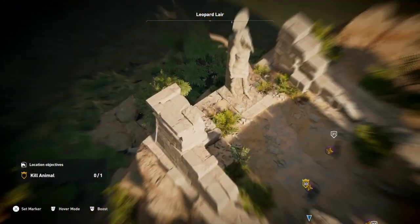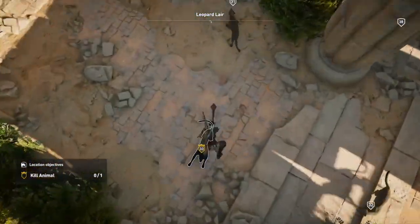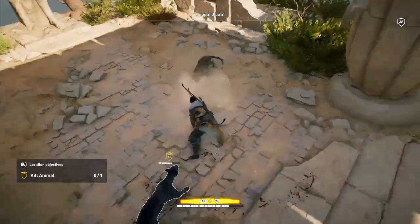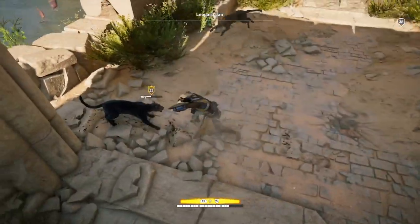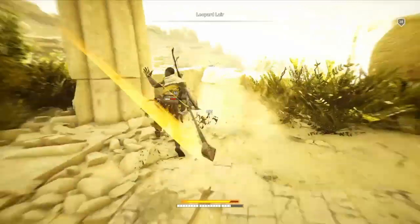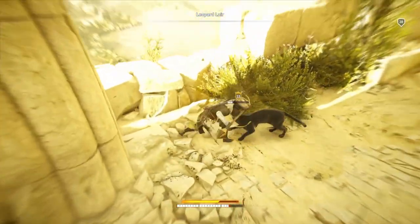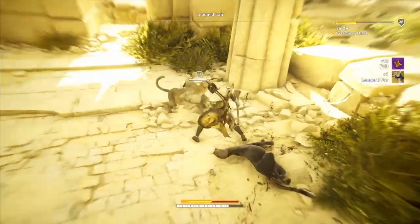And this is a powerful leopard, because the leap attack doesn't kill it, let me tell you. It does do a lot of damage, but it doesn't kill it. I'm going to use overpower, because it's always better with this. It's better to use the big weapons on these creatures. Although the leopards are fast, there's no doubt about it. But that's the main leopard dead.